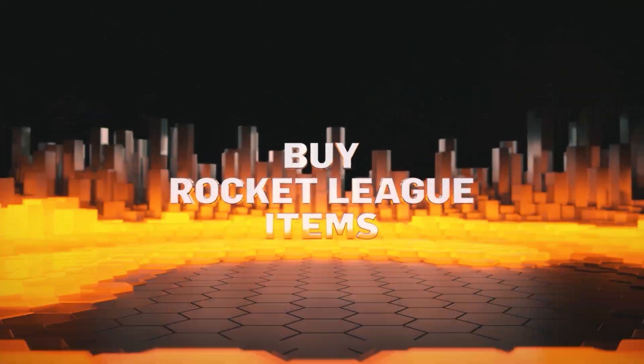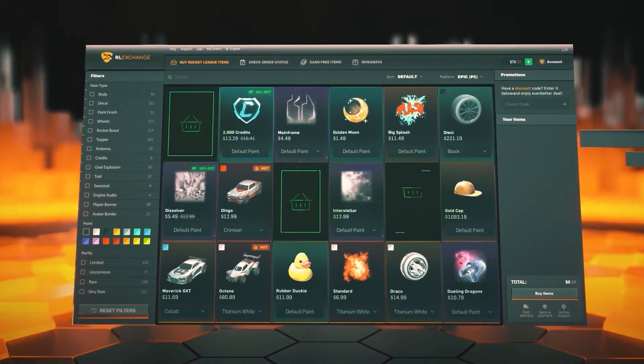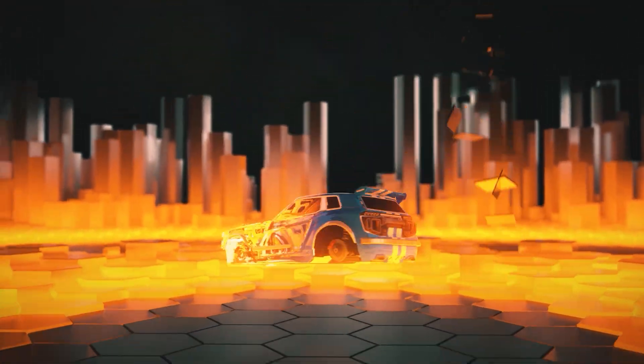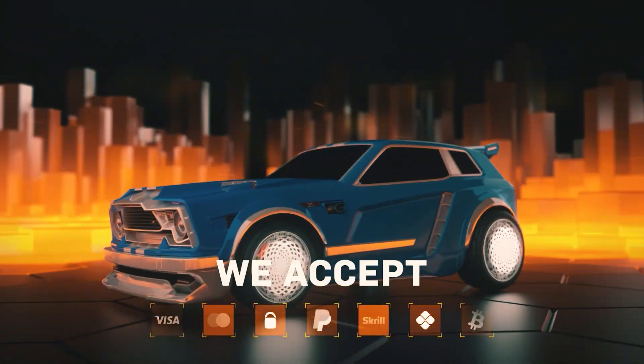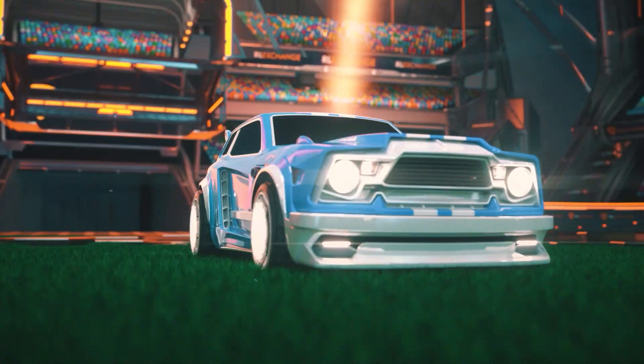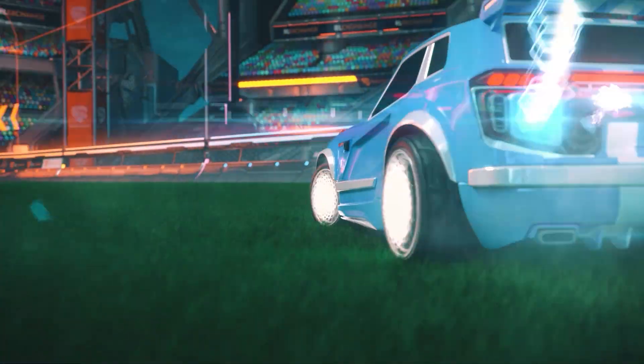Do you want a safer and cheaper way to get Rocket League items and credits? Head over to RLExchange and use code SPICYCORG. They have tons of your favorite items so you can build your dream car in Rocket League. They deliver items super fast to any console and have tons of payment methods to choose from. Use the link in the description for all of your Rocket League items.